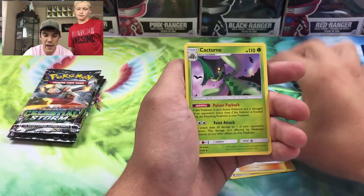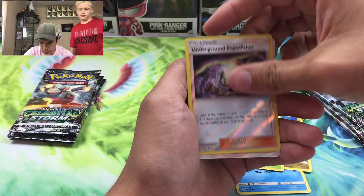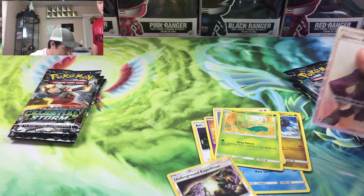Starting with a Tate and Lisa, a Bill's Maintenance, a Cacturne, a Sharpedo which is really cool, Mudkip - there's a lot of these cards we actually need. We got a Whismur, Treecko, Underground Expedition, and a full art Steven's Resolve to start that out. Oh wow, I didn't even have sleeves ready because I wasn't really expecting to pull anything - that's nice, that does help us out on this set hunt.